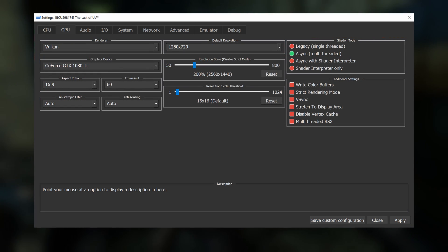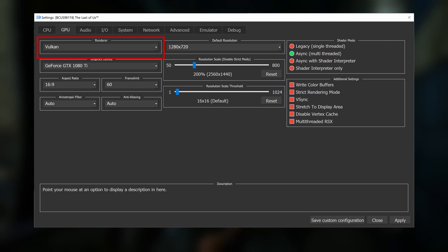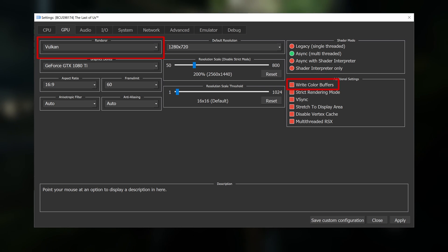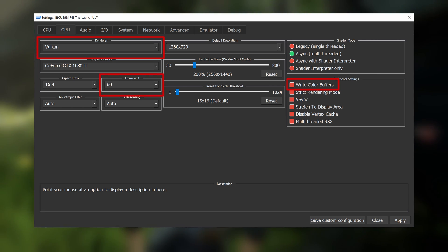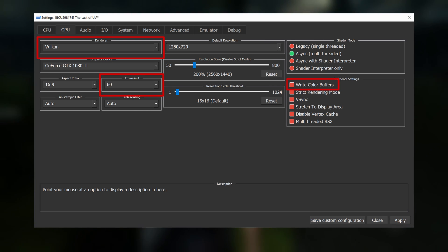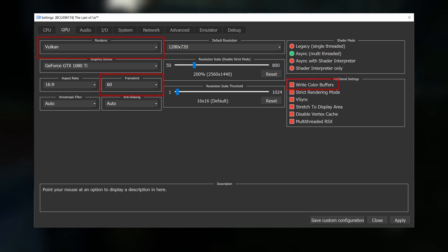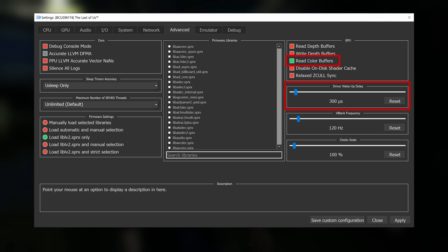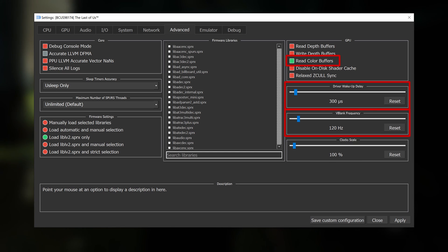On the GPU tab, use the Vulkan backend and set the resolution to something reasonable for your PC — I'm running the game in 1440p for this video. You also may or may not want to toggle Read Color Buffers on; we'll take a closer look at this in just a bit, but in general I leave it off as it does impact performance. Also, it's a good idea to set the frame limit to 60, as you'll almost never hit it, and the extremely high frame rates on loading screens can cause some instability, particularly when going from the game to the main menu and back. Over on the Advanced tab, enable Read Color Buffers and set the driver wake-up delay somewhere between 200 and 400. Also be sure to set VBlank to 120 to raise the frame limit from 30 to 60.